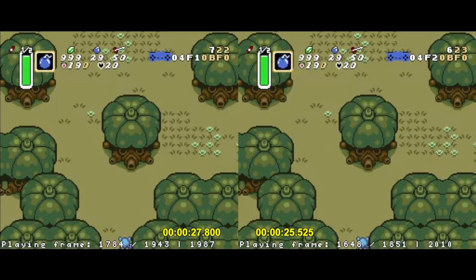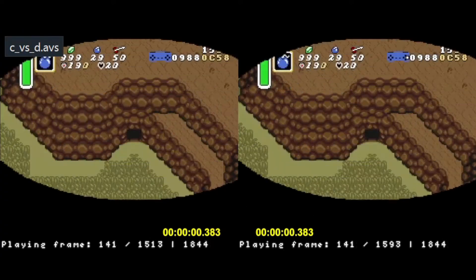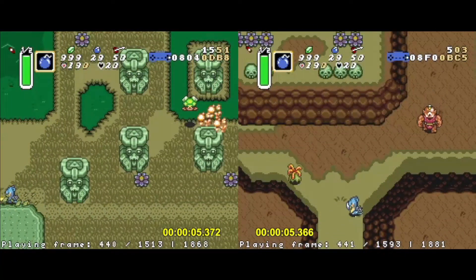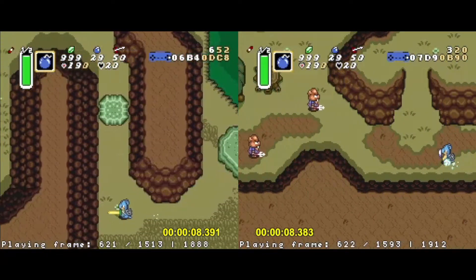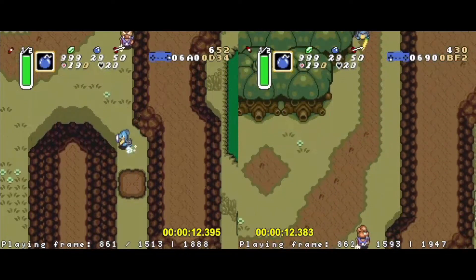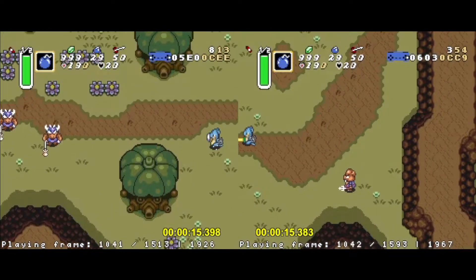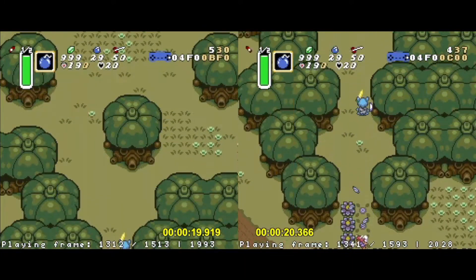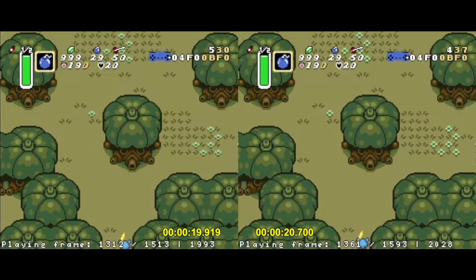Now with boots it's a little bit of a different story, because now you get this nice dash line in the bottom route, and you don't really have to worry about these enemies because you can hopefully just dash past them. So if you have the boots and you're going from Hype Cave to Stumpy, I'd actually recommend taking the bottom route and lifting the boulder. It can be a little bit tricky sometimes with this dash, and your luck can vary depending on the item spawns, but this is the one case in which I'd recommend going through the boulder — if you have the boots and you're going from Hype Cave to Stumpy. In all other cases, I'd recommend taking the top route.